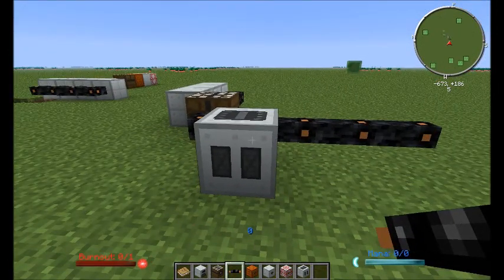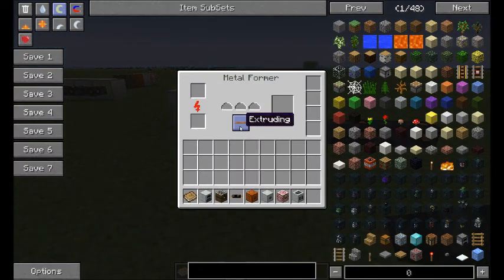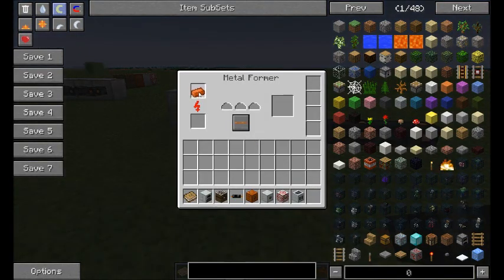So instead of having one tool for one thing and one tool for another, you have this. You've got an extruding mode that makes your cables and various other things like cells and fuel rods. There's rolling, which makes your plates and various plating things. And there's cutting, which you basically barely use once you've got the metalformer, unless you've accidentally made some plates that you wanted to make into cables instead.